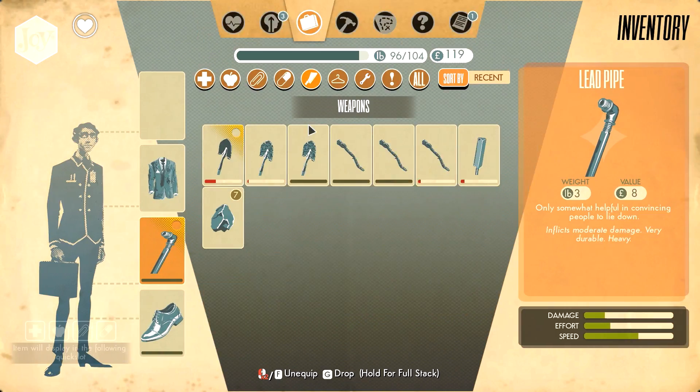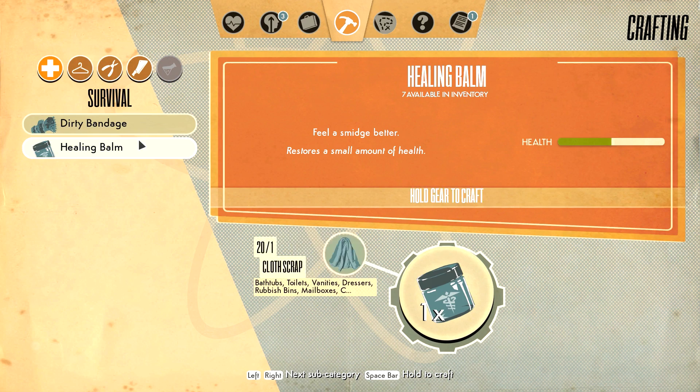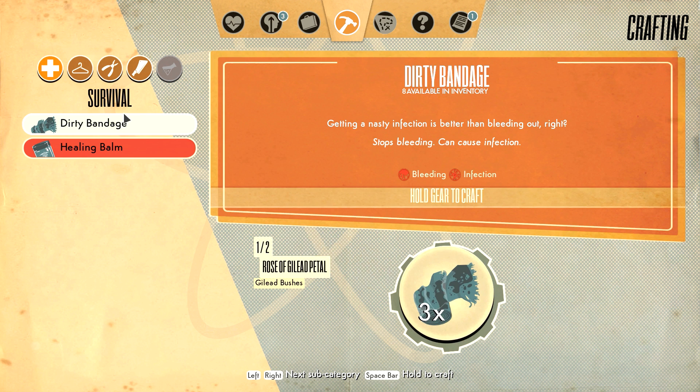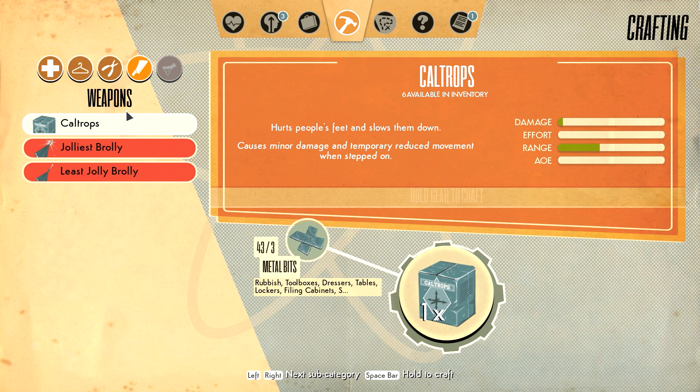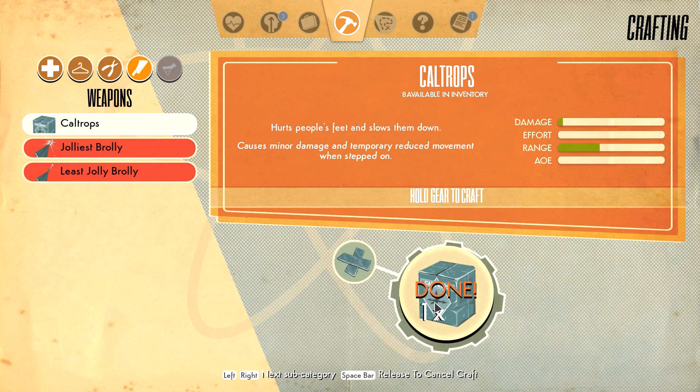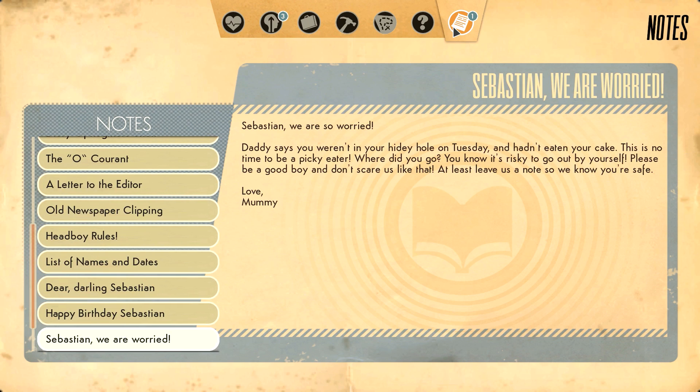Right, let's first of all go to the crafting menu and make some healing balm. Okay, seems good. Meet caltrops - what are these? Hurts people's feet and slows them down. Sure, let's make a couple of them just for fun. And what do we got over here?